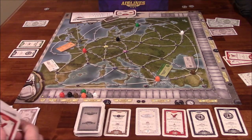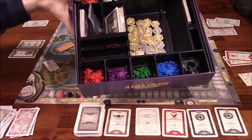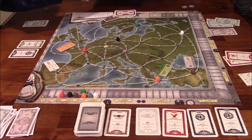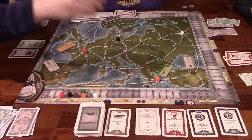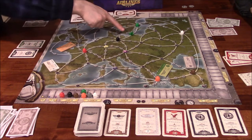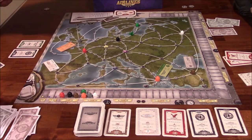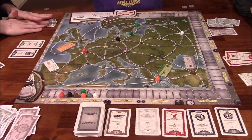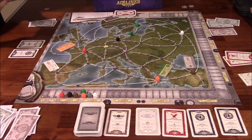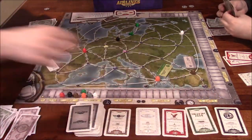I'm going to build a green one to get the ball rolling. I'll take a green plane out of the box — which is really nicely organized, by the way — and it needs to connect to the green route. I'm going to put the green plane on the cheapest number, which is four, and pay four to the bank. I can either build another one or stop and just take a card. I'm going to take a black one. And it is now your turn.